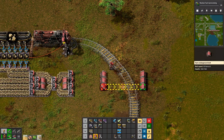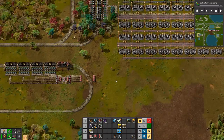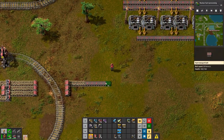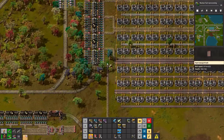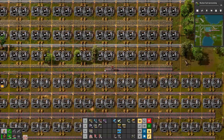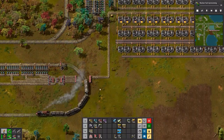Alright, so we actually just need three lines to come across here. We're probably gonna need some more belt. Let's just make some out of the yellow belt that we have.